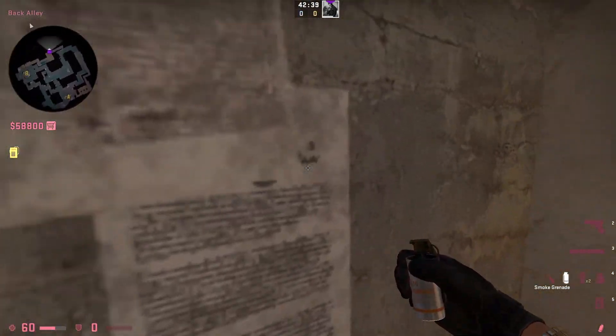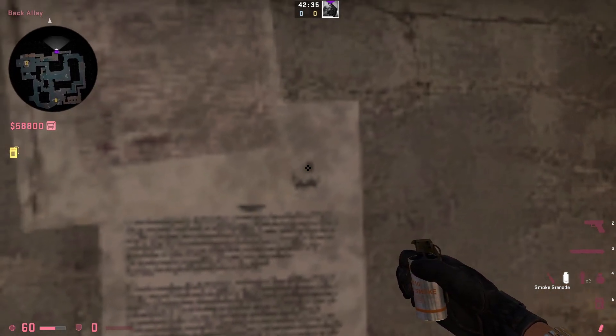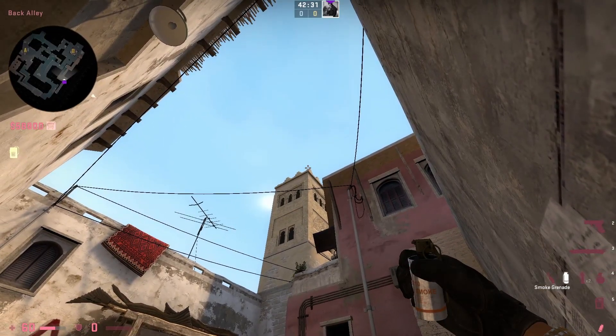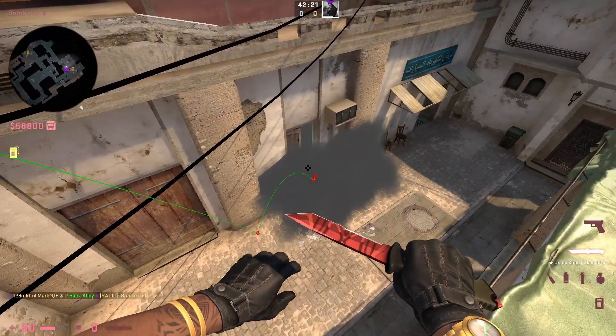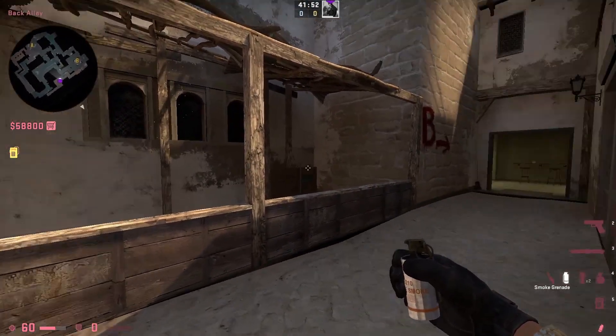Now that we've done some smokes from A and mid, we want to smoke off kitchen. Come up to this piece of paper, aim at the dot, go all the way up, left click, throw, and jump. This will smoke off the kitchen perfectly.